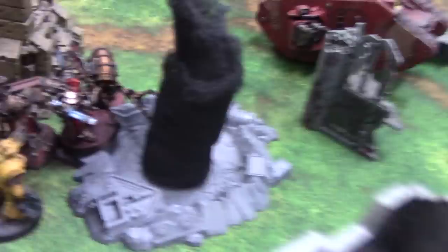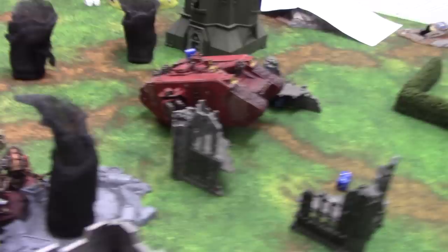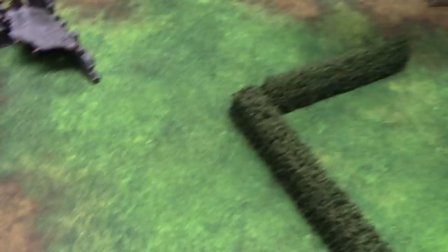Another flame marker gets placed. 3D6 scatter — 4 inches that way. It stays in range of this squad. These Devastators are now going to take a hit every turn unless they move. That's three hits — they get armor saves — one of them dies. Another one goes from that squad. A couple of morale checks — they're fine. Twin-linked Lascannons into one squad — one hits, Strength 9 — one wound, 6-plus invulnerable — failed. Feel No Pain — failed.